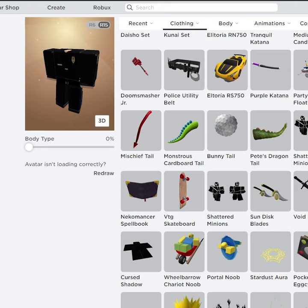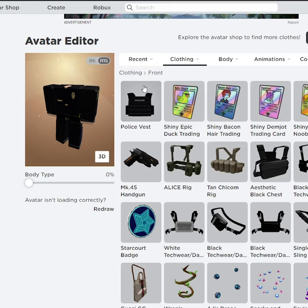Next up, we're going to be using a front accessory. In this case we're going to be using this police vest made by Gascapone, priced at 150 Robux.